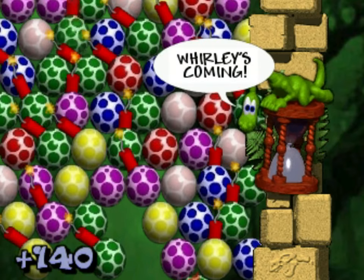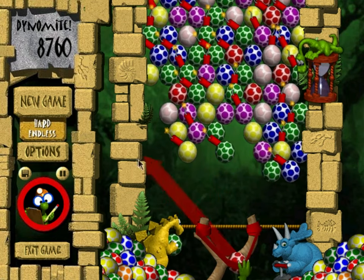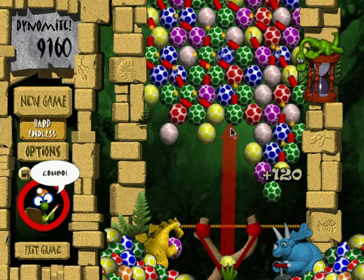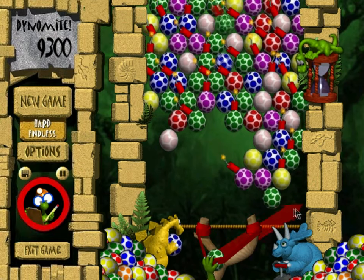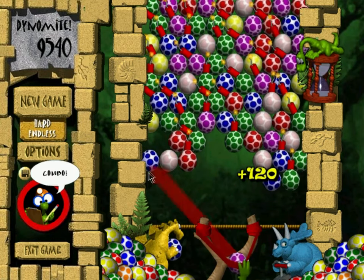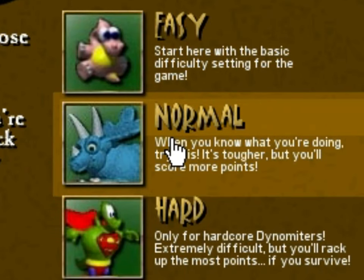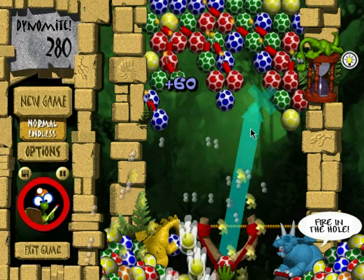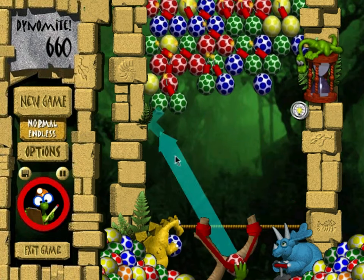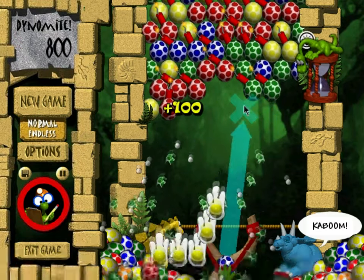There's also this purple character called Whirly, who appears every time the hourglass on the right rotates. Its only purpose is literally to mess you over. It does this by going from the bottom of the screen to the top, carrying an egg with it. If it reaches the top of the screen, then a new color will be added to the rotation, making the game harder. But thankfully you can prevent this by shooting it. The game mode has easy, normal, and hard difficulty. Easy is super beginner level, normal is just generally having fun, and hard mode is for sweaty nerds, just like me.